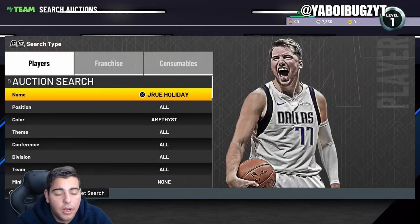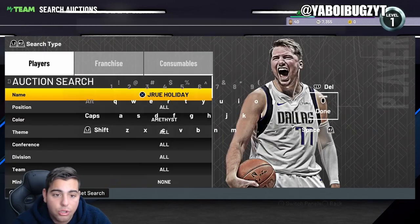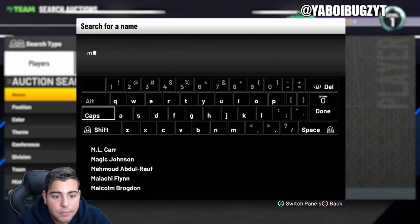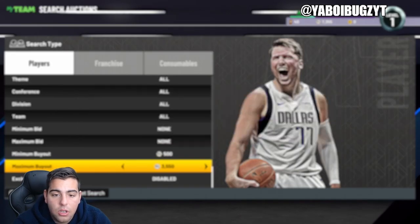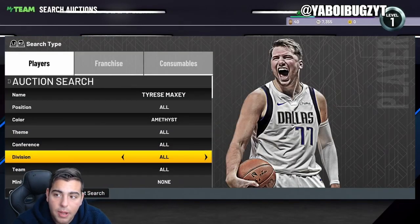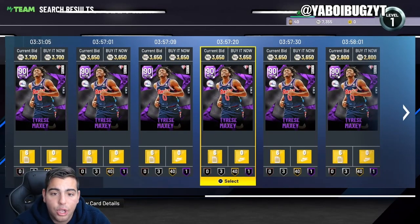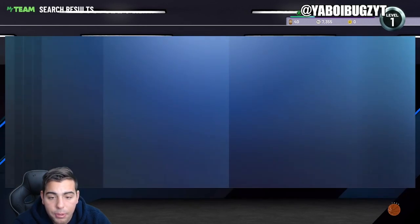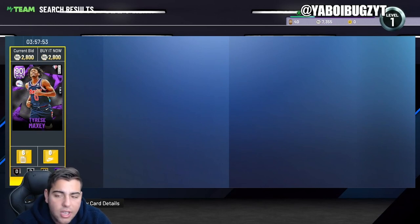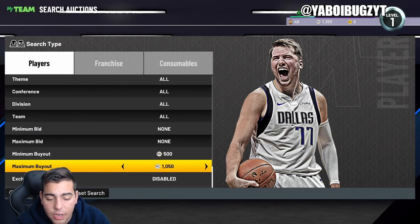Look at this — Drew Holiday is sitting at 3200, and those two just got posted. He's solid at 3600 MT and we got him for 1000 and 1600 all day. Next card we got all day was Tyrese Maxi — we doubled our MT on every single snipe. Look at these prices: 3500, 2800. We were getting these cards for 1000 MT, up to 3600 MT — that's almost tripling our MT even after the tax reduction, which is absolutely incredible.